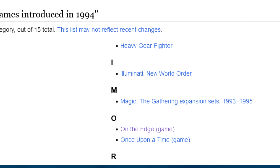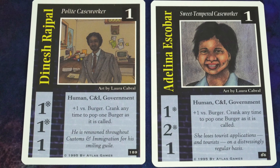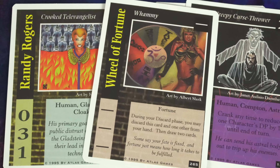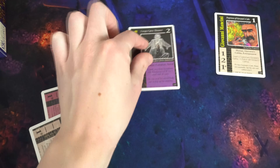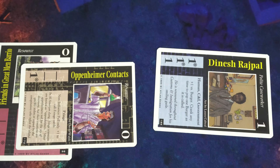On the Edge actually came out in 1994 — just pretend like I'm right. On first glance, it is very apparently a game that is from 1995, and it also appears to just be a generic Magic clone gameplay-wise. There are resource cards that you use to play characters that can then fight the other characters, or contribute towards the win condition of the game.